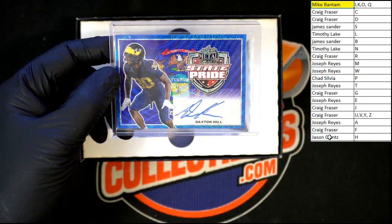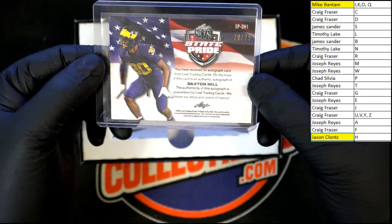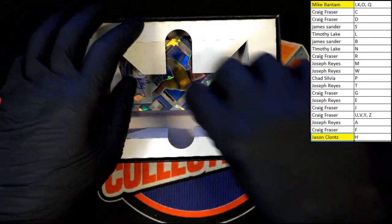Up behind that — Daxton Hill again, going on H, Jason C down at the bottom of the list. Let's check and see the number on that — that is 20 of 25 on the Daxton Hill auto. Such nice looking stuff.